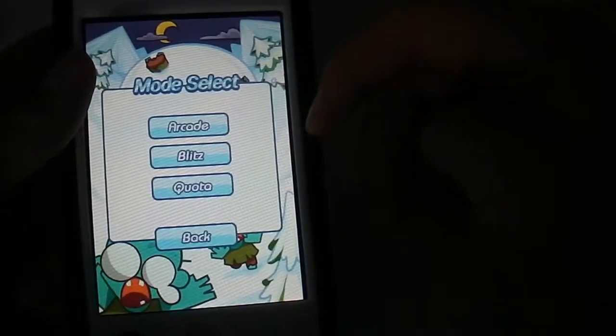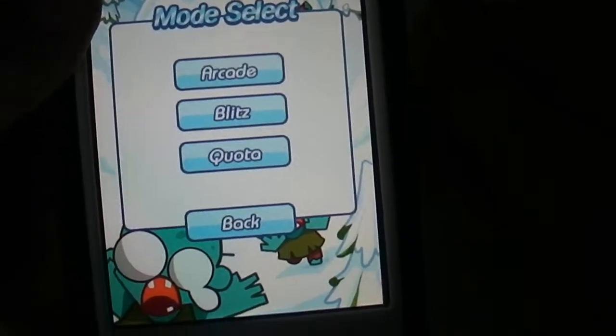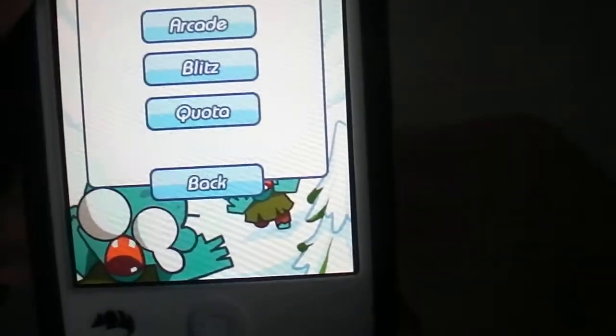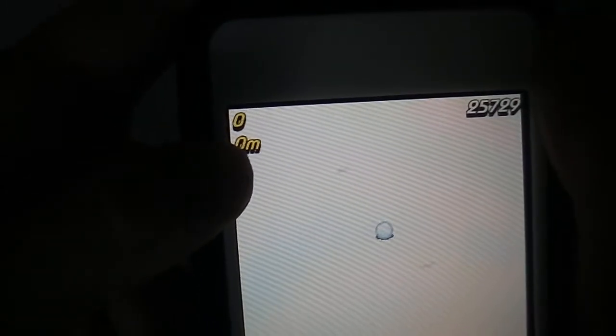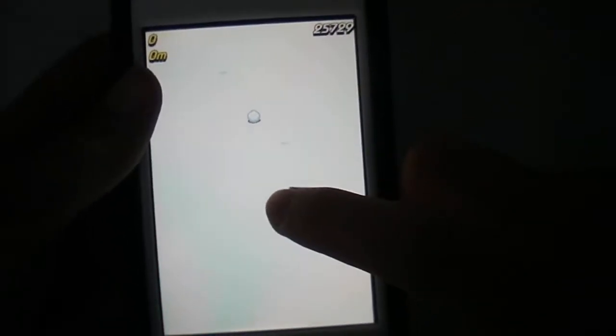But you can put your iPod music on while playing. So here you get Arcade, Blitz and something else that I can't pronounce but anyway it's really fun. I'm just going to press OK on Arcade, and here on the top right we get our points, how far we've been, and our best score.